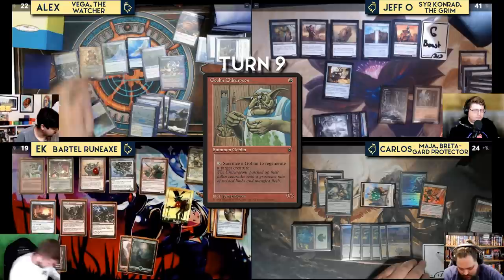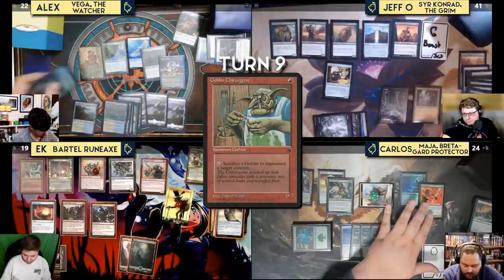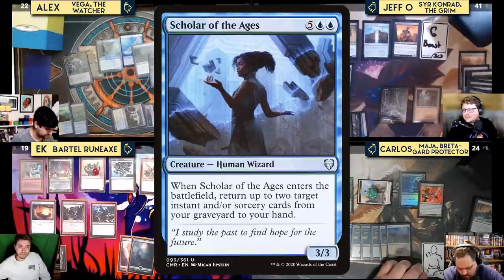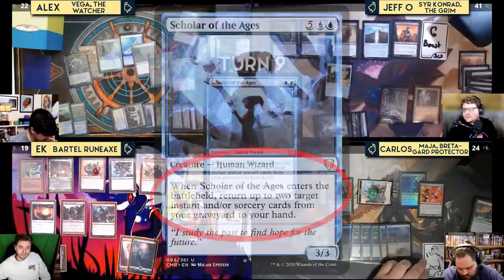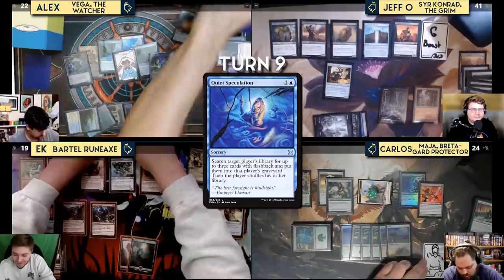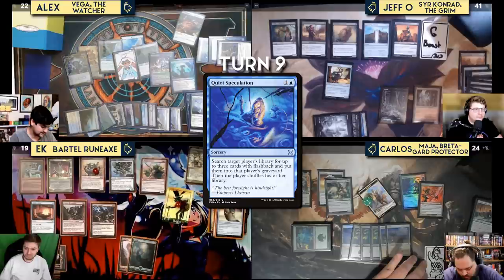Kess has an upkeep trigger with Riftwing Cloudskate now resolving. He casts Scholar of the Ages again, returning Quiet Speculation and Late to Dinner. He recasts Quiet Speculation for another bird token and finds Saving Grasp, Momentary Blink, and Ray of Distortion. He then casts Momentary Blink targeting Scholar of the Ages for another bird token, and casts Factor Fiction. He then plays Strands of Night and passes.